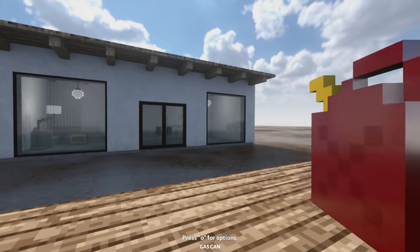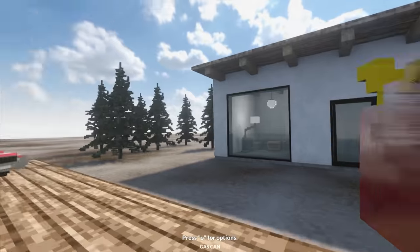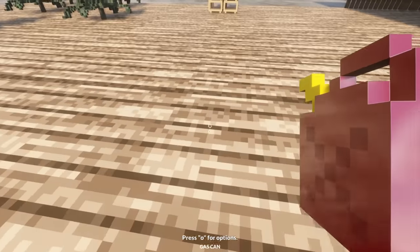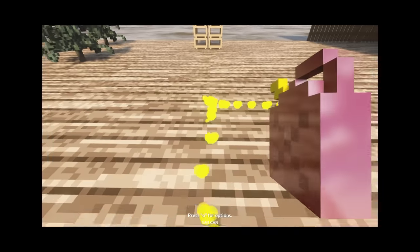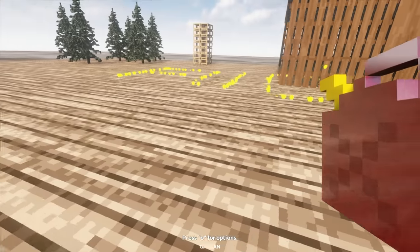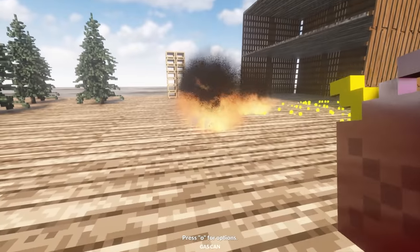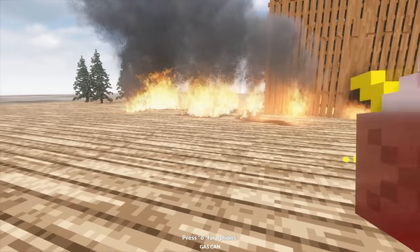Something I should have used on the last map is this gas can right here. This is the demo map for it. I've not actually used this before, so I have no idea how to do it. Let's see if I can write 'fudgy' in it — okay, this is weird. This is literally the worst place to do it. How do we activate it? Oh, you right-click!